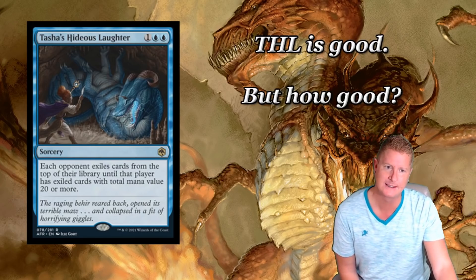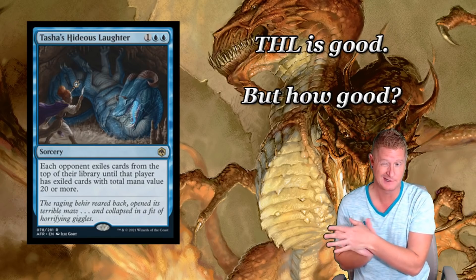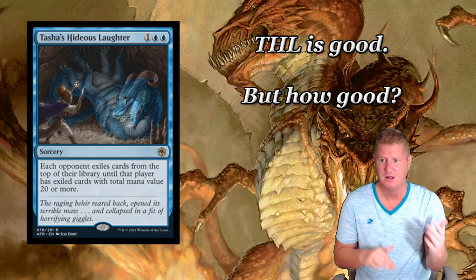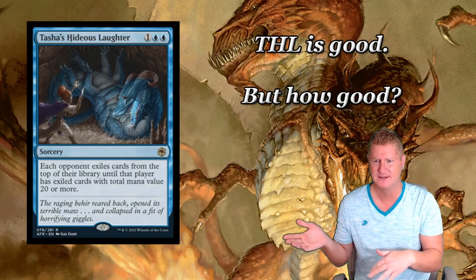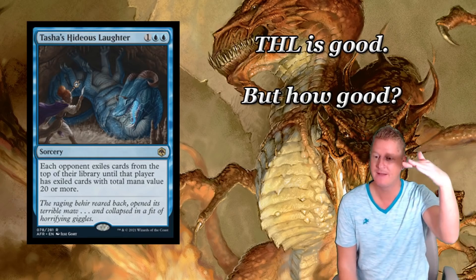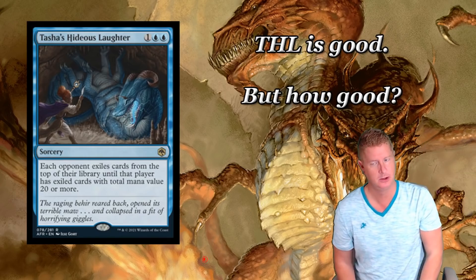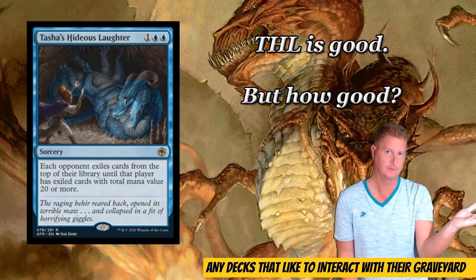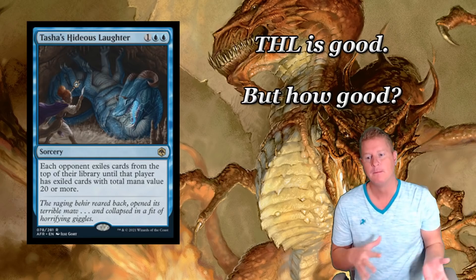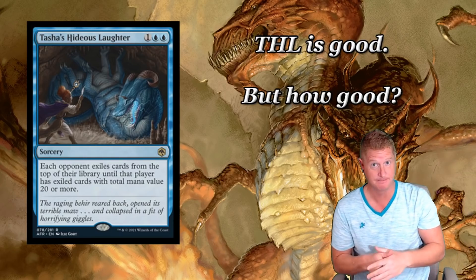Why is this so good? It's better in certain formats, like Legacy, maybe Vintage. The mill count is going to be a lot higher, and not only that, but you're also exiling cards - not just throwing them in the graveyard. So this is actually going to be really annoying for some rogue builds, even just in Standard, because you're going to end up exiling your opponent's cards rather than milling them. Remember, you hit a land? It doesn't count - that's a zero for mana value, which is pretty nuts.